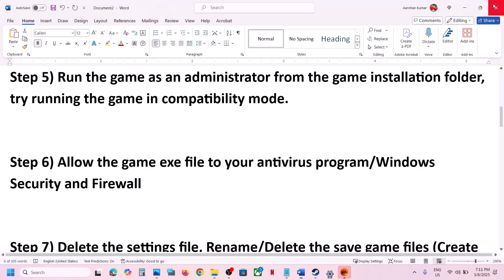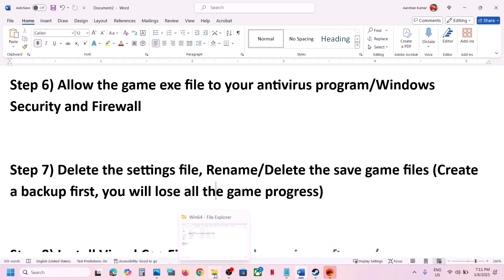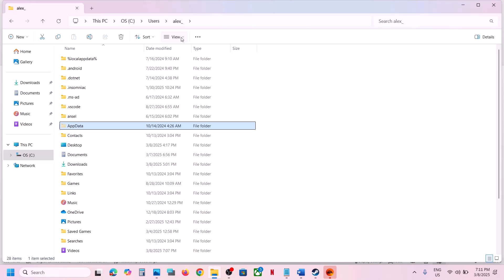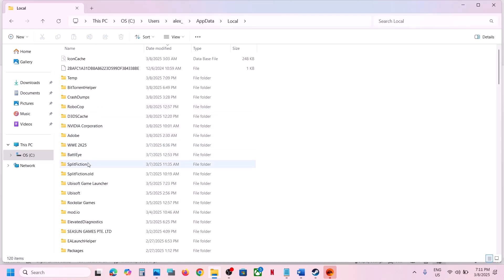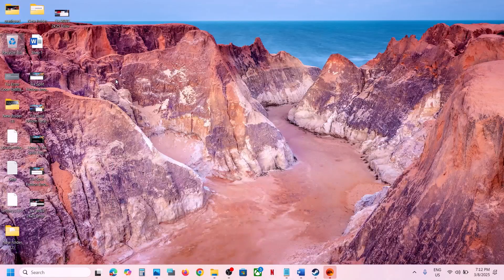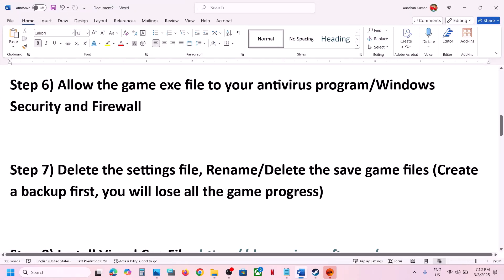The next step is to delete the settings file. Open File Explorer, go to This PC, open C Drive, open the Users folder, open your username folder, then open the AppData folder. If you don't see AppData, click View, select Show, and put a check on Hidden Items. Open AppData, then Local, find the game folder, and delete the settings files. You can create a backup first.